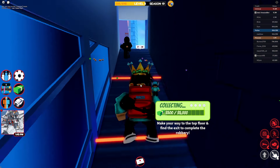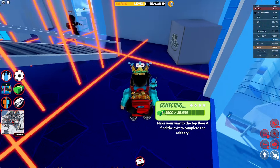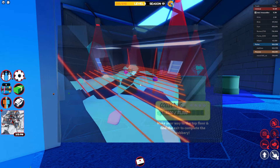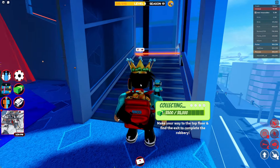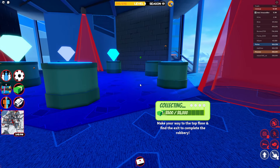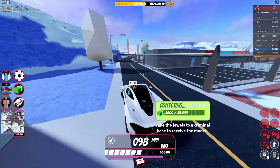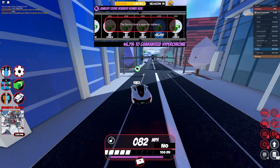This next one actually has to do with the jewelry store. There's actually a thing where you can rob it multiple times with only one opening. If you get any gem floor — either of these two floors — you'll be able to get yourself a gem, go up to the top, and turn in your money. When you come back, you'll actually be able to get another gem. For each gem you get, you can do a completely new robbery. If you get all the gems — around seven or eight — you'll definitely speed up the hyperchrome grinding process for the jewelry store a ton.